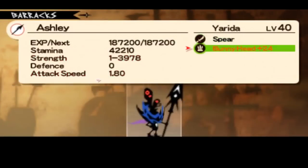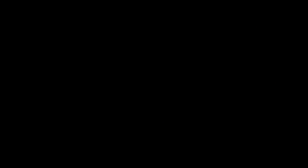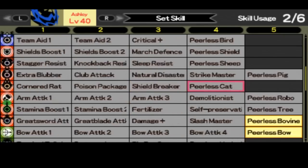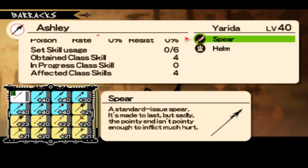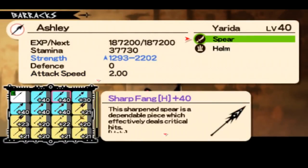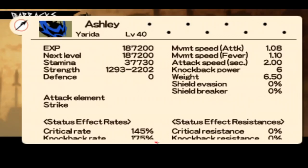Next hero — I choose Yarida. Let me pick no weapons and set skills, just to show you how to properly get him to deal some damage. As you can see, he has a stab elemental attack. So slash master won't work on that — you have to pick the stab master. But if you select the rebel spear, it has strike elemental attack, so keep that in mind.